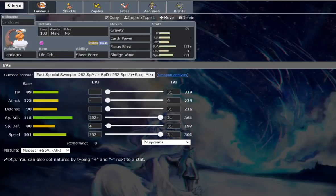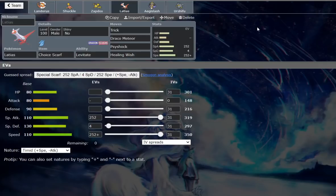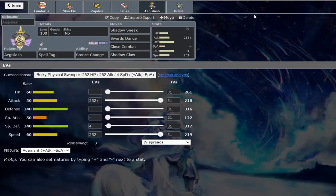Gravity also helps with settings like Celesteela, Zapdos, and Landorus with Earth Power, and can boost the accuracy of Focus Blasts against something like a Celesteela or a Ferrothorn to get them out of the way. We also have Zapdos-Galar to help with punishing Defog with a Defiant user. We got Brave Bird, Close Combat, Throat Chop for opposing Aegislash, U-turn — pretty solid standard set.